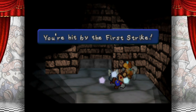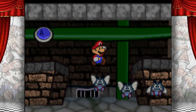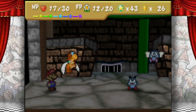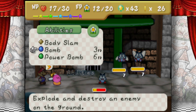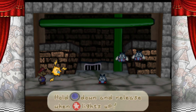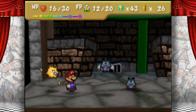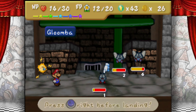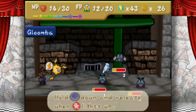So in the meantime we get a star piece. Paragoomba! Zap zapity zap zap. Paragoomba — get you on the ground. We are going to bring out Bombette and do a power bomb on all ground enemies. Actually, never mind, we're going to use Watt. Watt's also good. Zap zapity zap zap, Paragoomba. Zap, zap, zap. And bouncy, bouncy, bouncy.